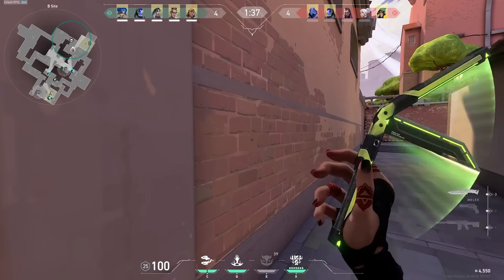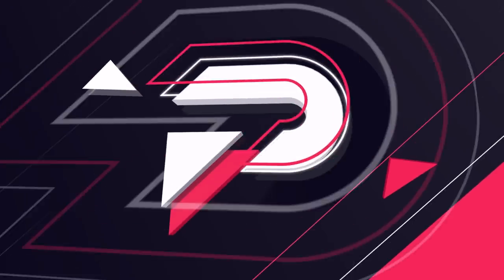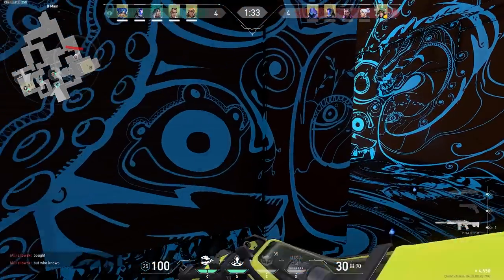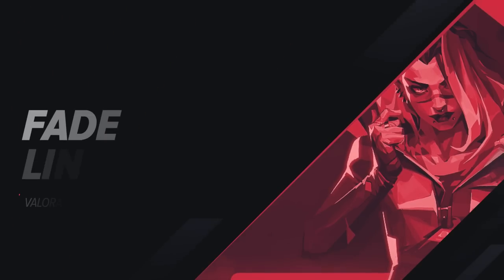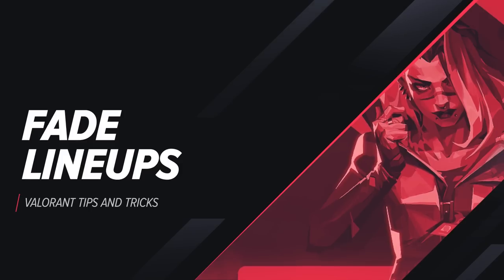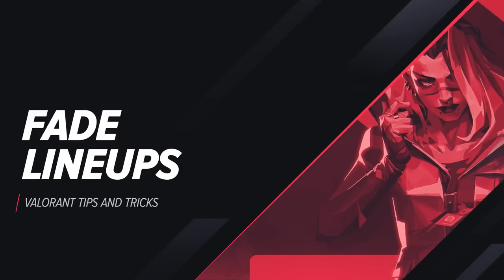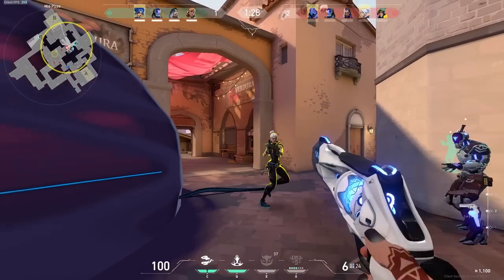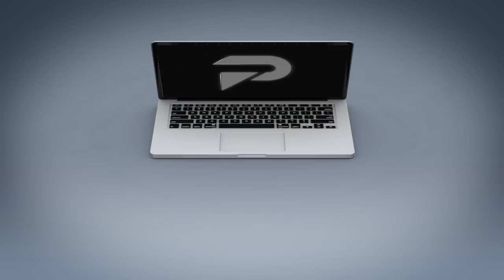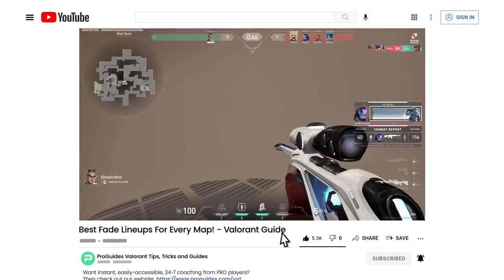In this video, we'll be teaching you some Fade lineups on every map so that you can play Fade like a pro in your ranked games. What is going on ProGuides family, it's your host Sergeant Frost, and today we'll be bringing you the most important haunt lineups on every map. Make sure to like and subscribe and watch till the end. If you want to master the fundamentals or get individualized advice on any specific agents, make sure to visit us at ProGuides.com, where our Radiant and Immortal level coaches are always ready to help you reach the next level. The link is in the description, and let's jump right into it.